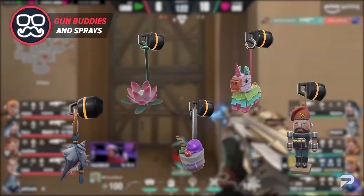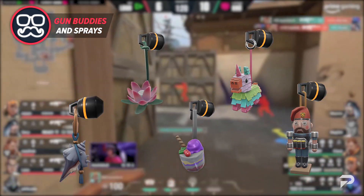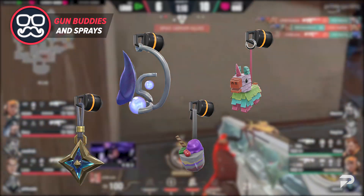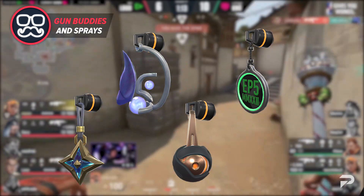I can definitely see myself rocking those buddies when I eventually unlock them in the pass. Some of the other buddies we can look forward to are Corbin's Light, the Iridian Thorn, Runestone, and the Episode 5 Act 3 Medallion Coin.